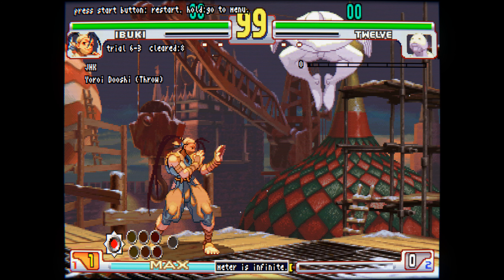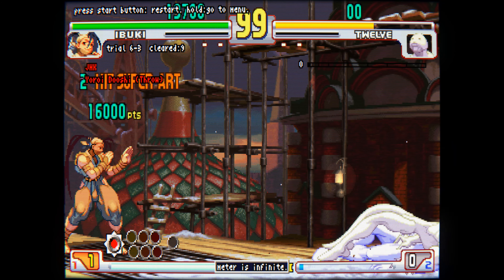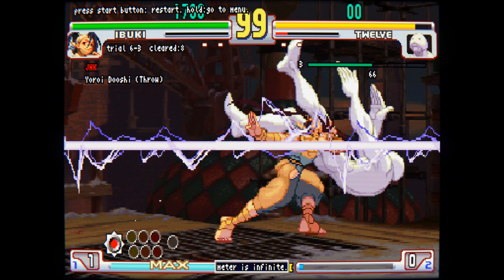Hit 12 near the peak of his jump as you're falling, then do the super motion and keep holding forward so that Ibuki walks a little as 12 falls. In order to get the grab version, you need to do the super on the last frame before 12 hits the ground.